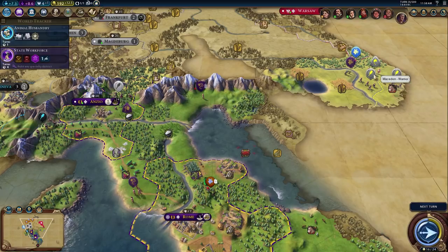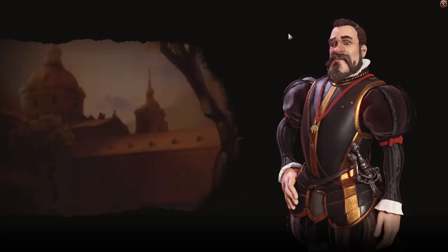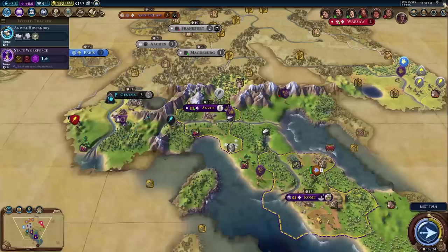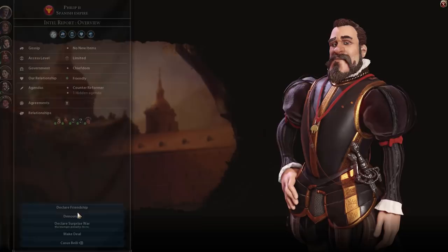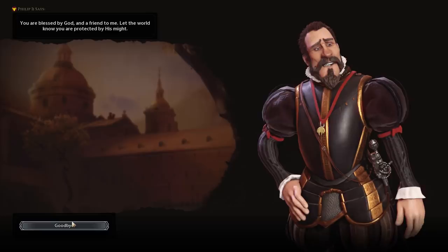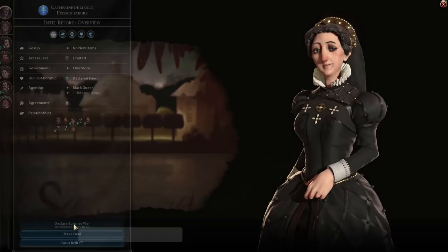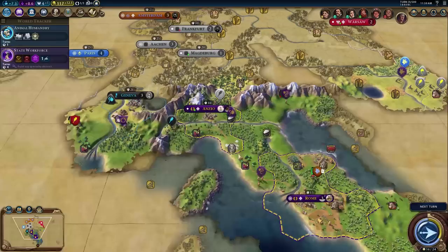Alexander is the only one who currently hates me, which is worth noting. Let's send delegations. We have 192 gold — we could actually buy someone's friendship. We've sent gold to Germany and they accepted. Do I want to be friends with them if it upsets Wilhelmina and France? Actually France might be okay. France will be my friend too! So we're friends with two people — that's okay, I think we're off to a great start.